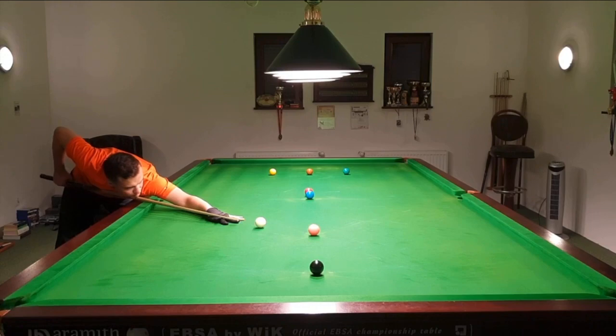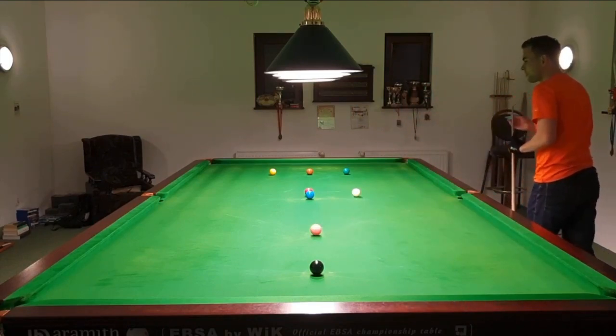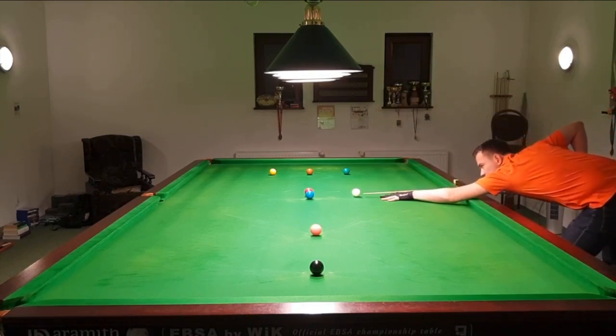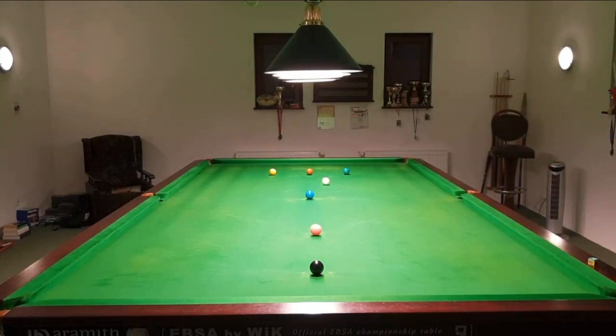Now positioning to the final red, next to the blue. So far it has been a textbook break. The angle on this red is very nice — it leads me towards the low-value colors, and from those low-value colors it will be significantly easier to get position on the yellow when we start clearing the colors. This is a double yellow: this yellow comes after the previous red, and the next yellow will be the first of the color sequence.